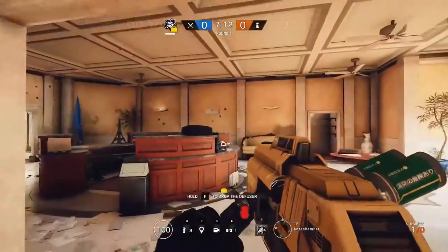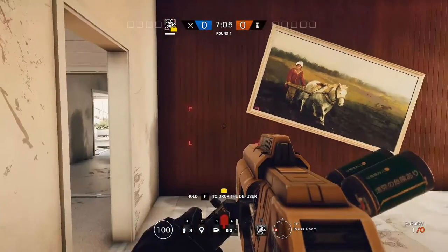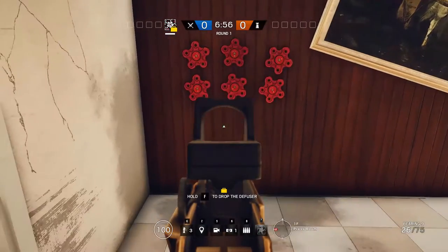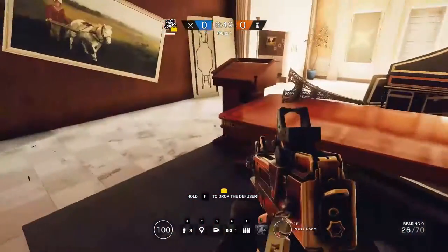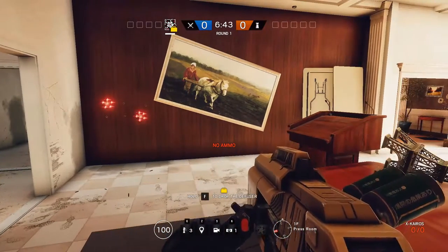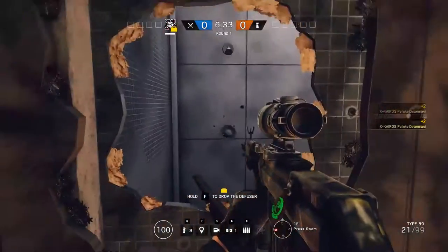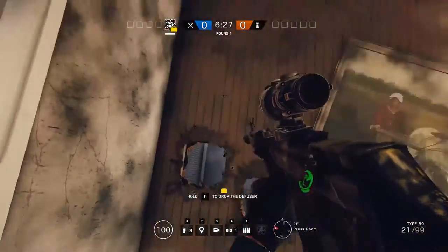You can actually choose the style of hole you open up into an objective room. For example, on this wooden wall with six charges placed, the enemy can actually shoot these off if they see them — so say I shoot off four of them, I've only got two charges left. I can still detonate those two, they go off and leave much smaller holes. If you stack a Blackbeard with just this section, he could peek into an objective room and shoot enemies with a lot more cover instead of blowing out an entire chunk.